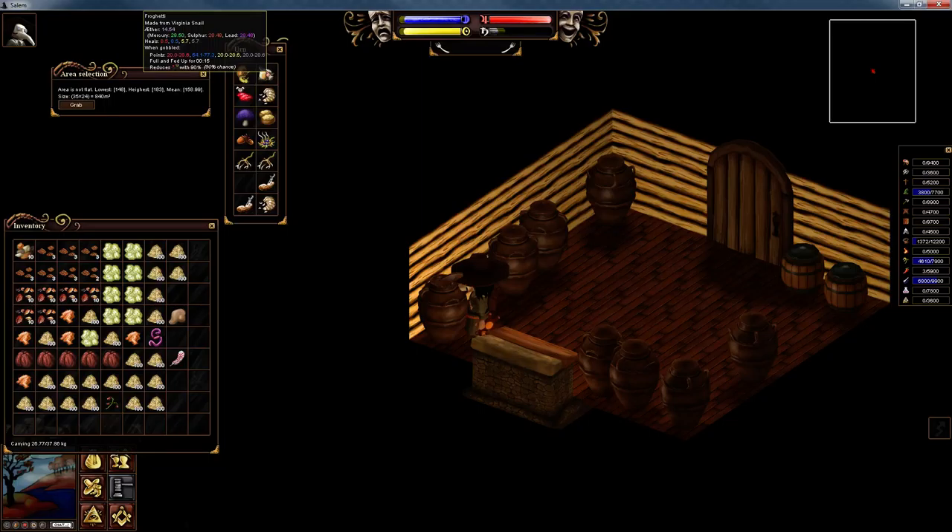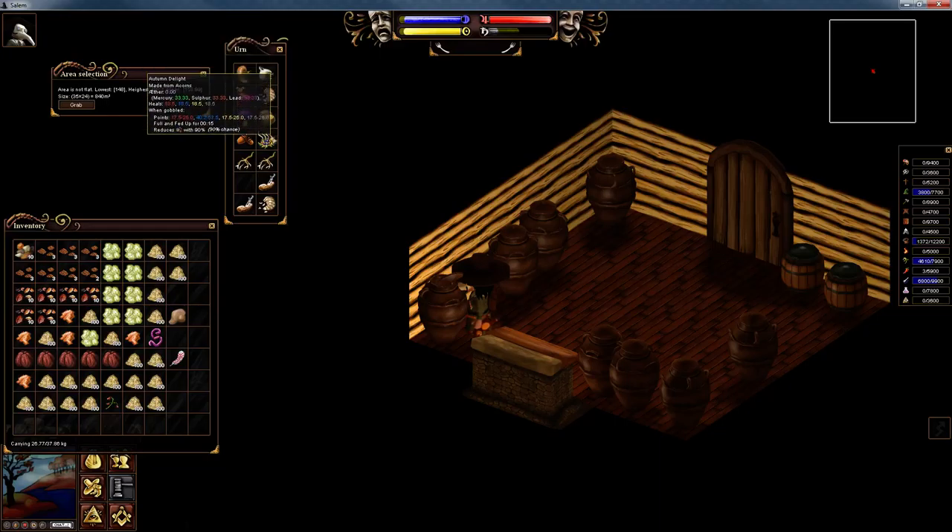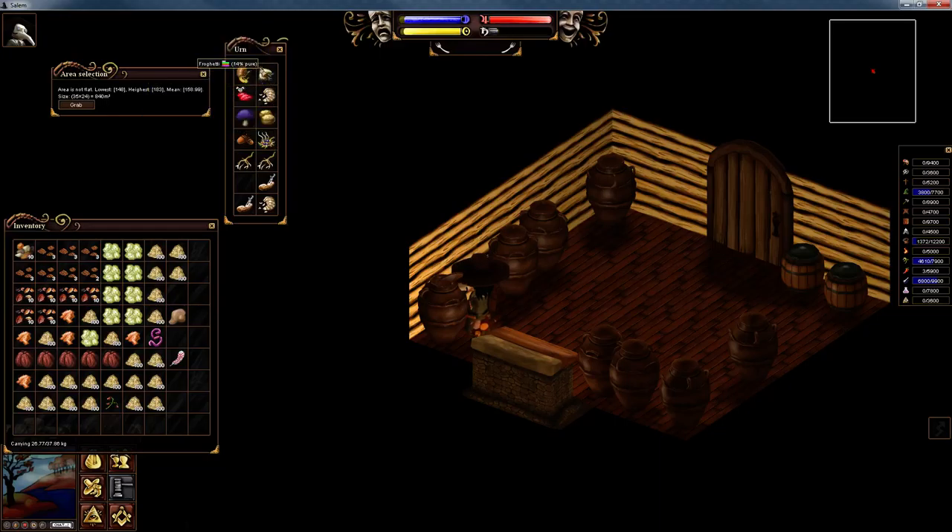So if we add that up — 40, 80 and another 80 — 160. You can potentially get your phlegm to 160 using just four types of foods. All the ingredients — so to make this frogetti, you have to use a snail. I can't bring the recipe window up because it bugs out when you go into your house. Sometimes the icons bug out. But if you bring up the recipe for frogetti, you can use different types of insects — a snail or a caterpillar.